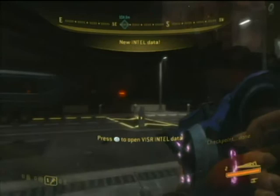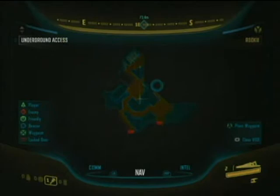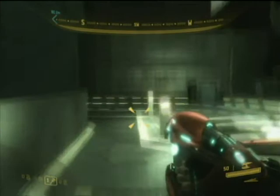All right, so this begins the actual mission where you play as the Rookie. Locate entrance to city underground - this is the first mission where you play as the Rookie this time. Just to recap, this whole thing is the only area you get now which is kind of funny. All right, let's turn on the visor and head around.